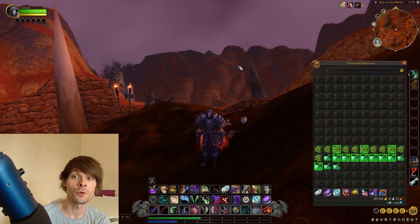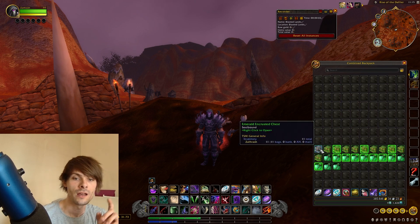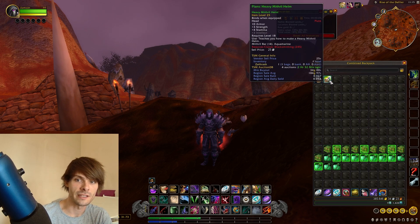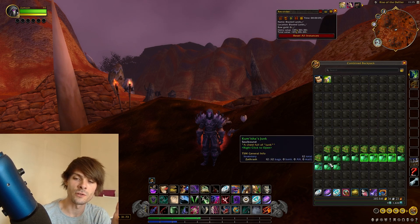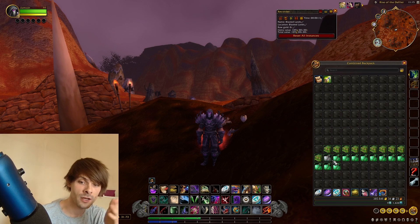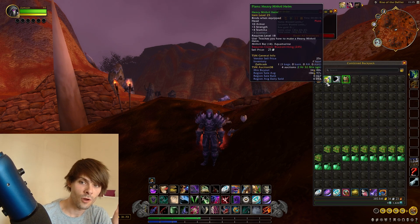Now that we've handed in all the quest items, we can pull up Worth It, reset it, and start recording. This is when we open these chests and see what we actually get. You can take note of the loot up here, or use your loot appraiser if you prefer.